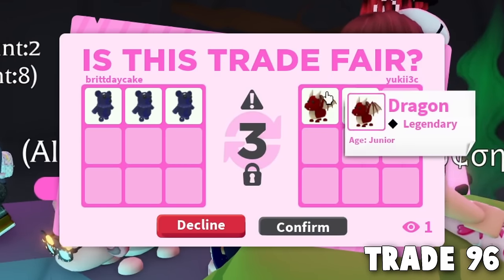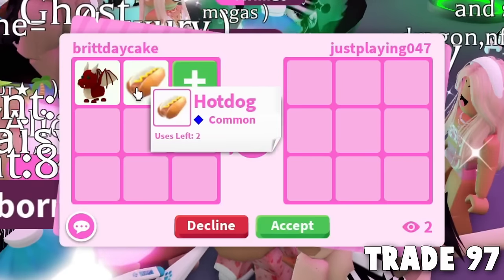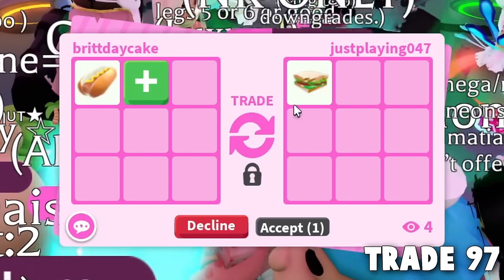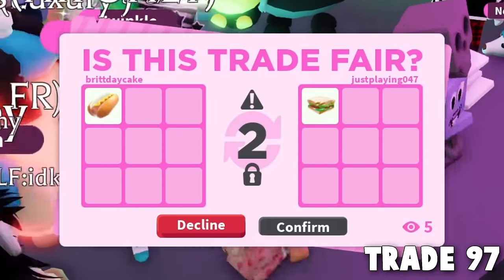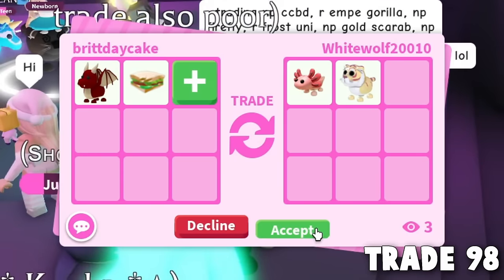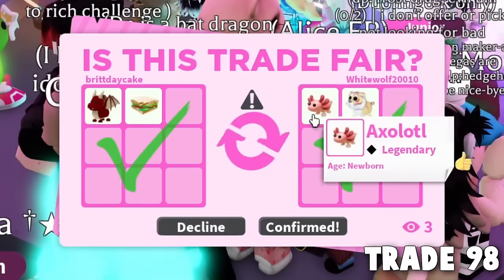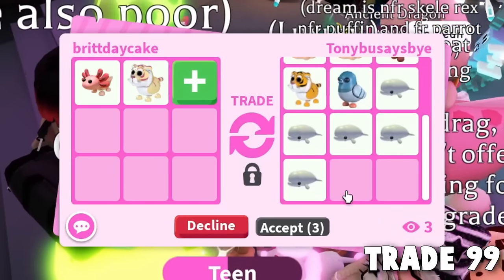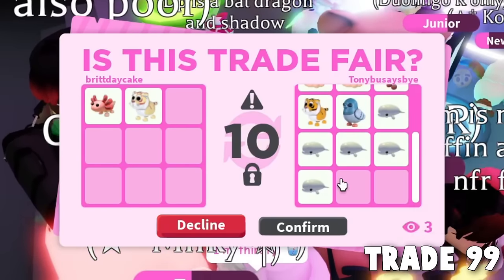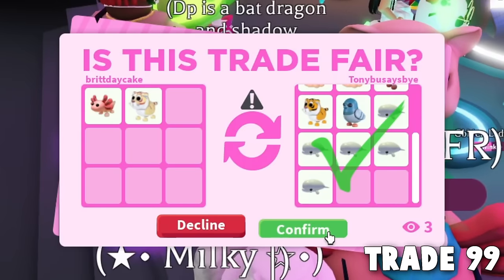Someone wants to offer for the hot dog and gives a sandwich — a sneaky trade history move without offering for the red dragon. That's our 97th trade — thank you for the sandwich. Trade 98: someone wants the dragon and we're getting an axolotl and a lunar gold tiger. Then someone is filling the entire trade square for just a lunar gold tiger and axolotl — kind of crazy but okay. They hit confirm — trade 99 done. This is everything we ended up with from trade 99.